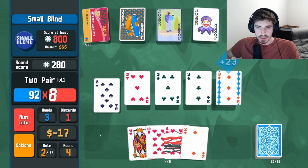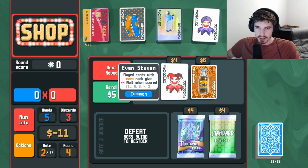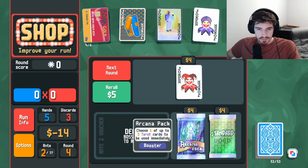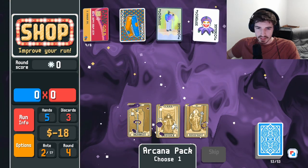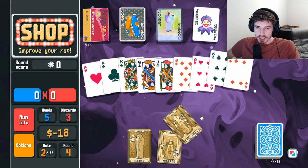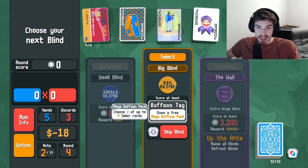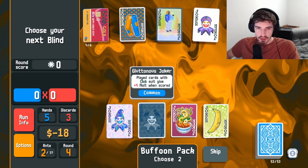Right now the hack doesn't do a whole lot but I think coming up here it'll be good. Go there — chef, three gold, double tag. Two mega buffoon packs actually — ace, so three and five would work for that. We're not discarding much either so that could actually be good.